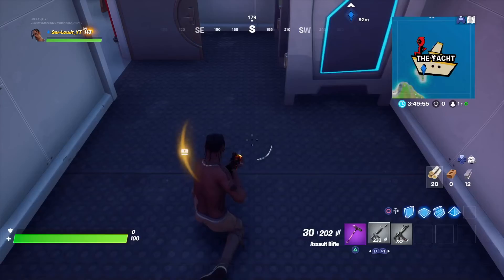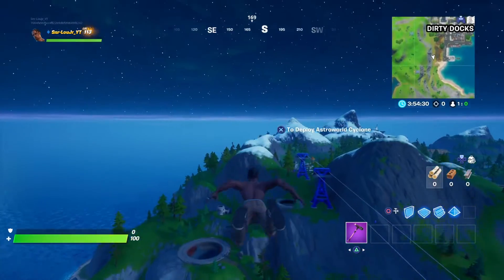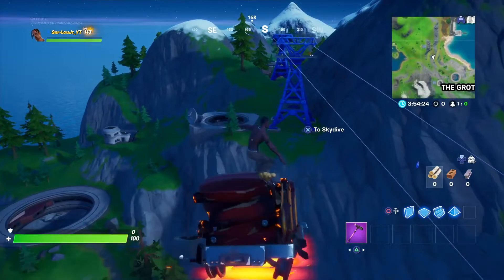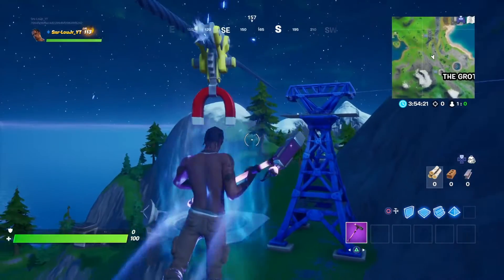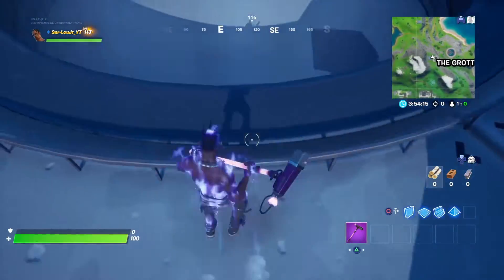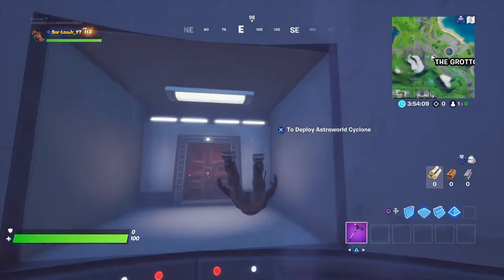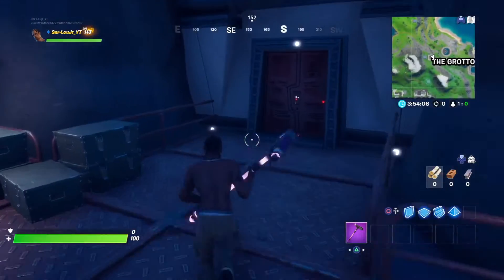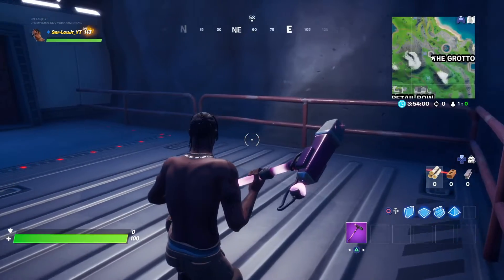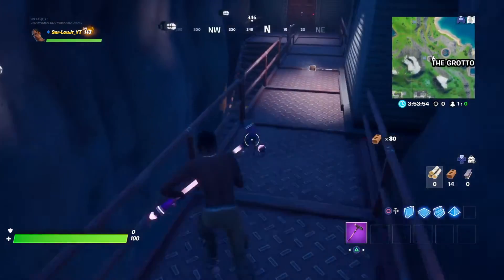I got this strategy from a creator — go check out his video, he just posted it a couple hours ago, make sure to subscribe to him. What you do is drop down here, go to the right side, come into this building, and there will be a turret — a little sentry thing right here. It doesn't shoot at you. Break it — it has about a thousand health. Break all the turrets then come down here.